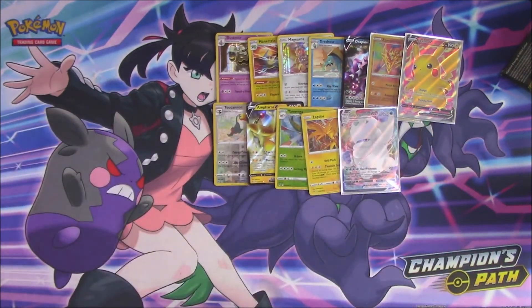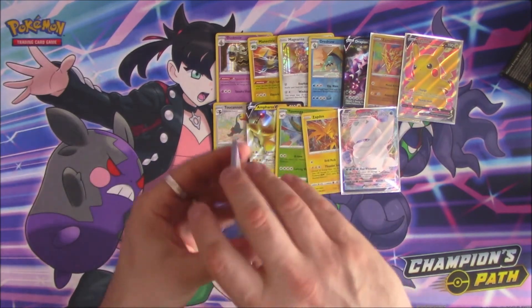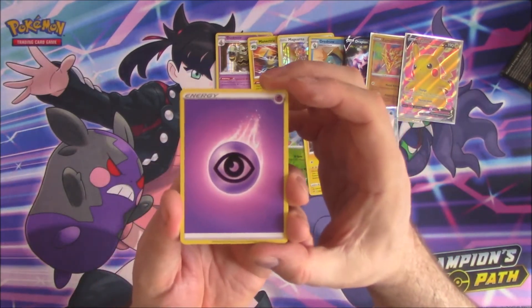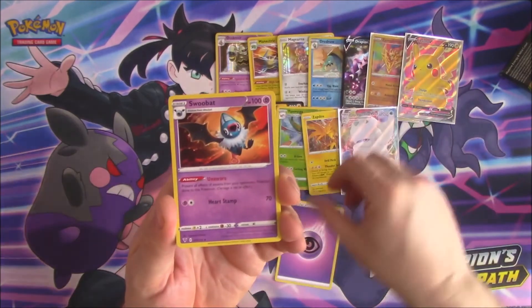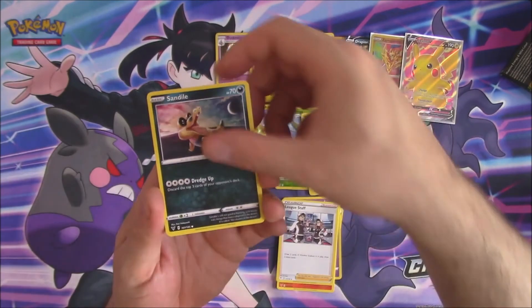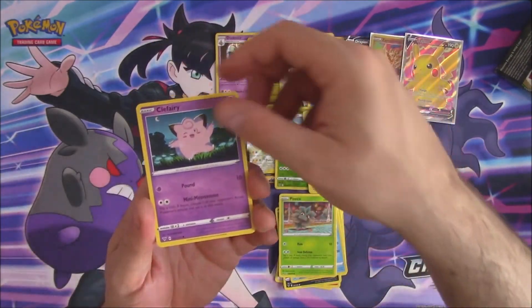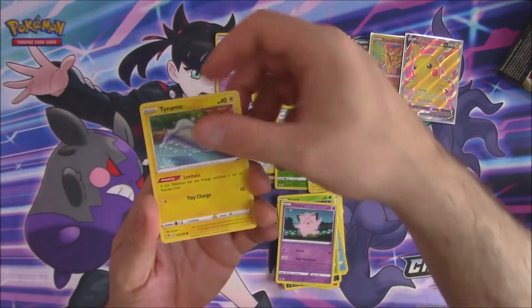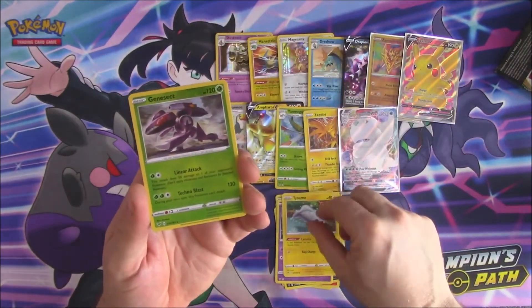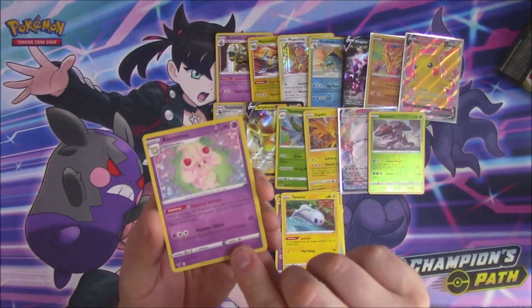Not too bad first half of the box. Can we get a bit of last pack magic? Let's see. We have a Psychic Energy, a Swoobat, No Cargo, Leak Stand, Sand Iron, Oshawant, Pineco, Clefairy, Tynamine, a Reverse Genesect which is a rare, and an Owlcreamy to finish.